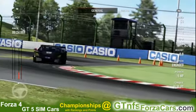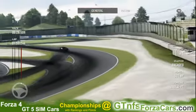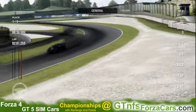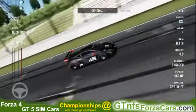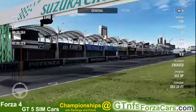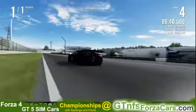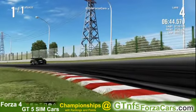The GTNFSForzaCars.com official lap record for the 2011 Lamborghini Gallardo LP560-4 West Yokohama from Forza Motorsport 4 is 2 minutes 9.785 seconds.